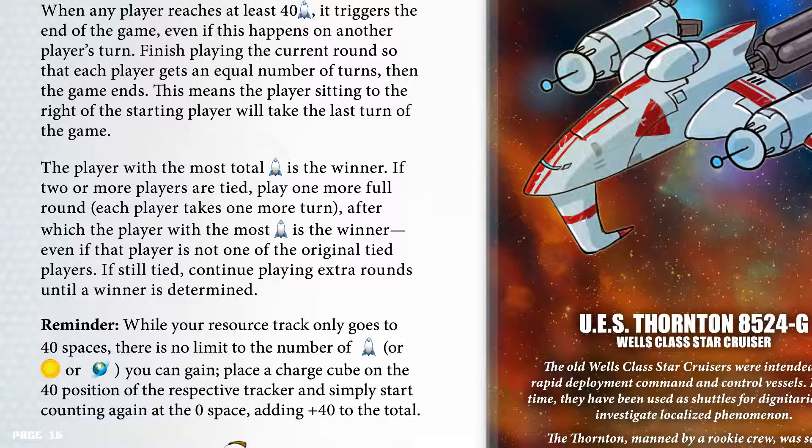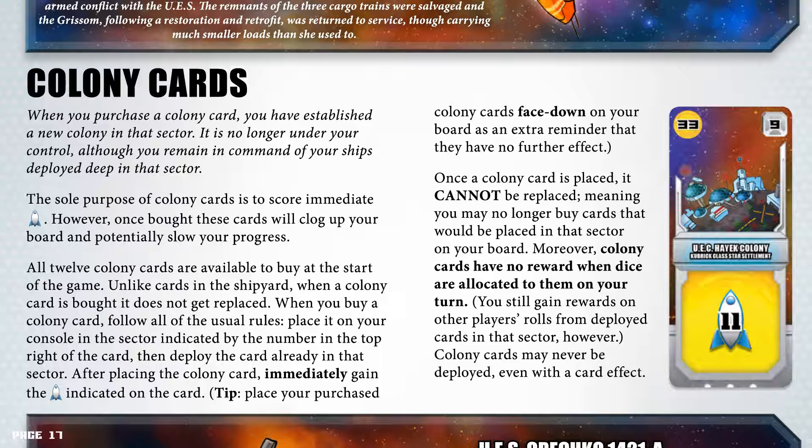Colony cards. When you purchase a colony card, you have established a new colony in that sector. It is no longer under your control, although you remain in command of your ships deployed deep in that sector. The sole purpose of colony cards is to score immediate victory points. However, once bought, these cards will clog up your board and potentially slow your progress. All 12 colony cards are available to buy at the start of the game. Unlike cards in the shipyard, when a colony card is bought, it does not get replaced.